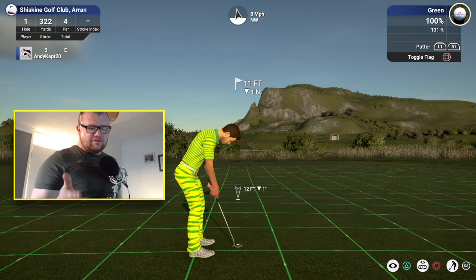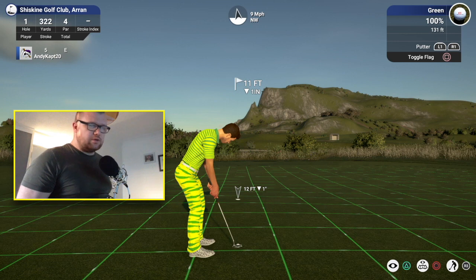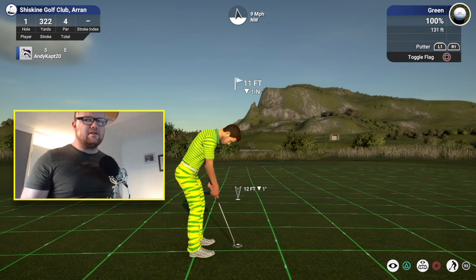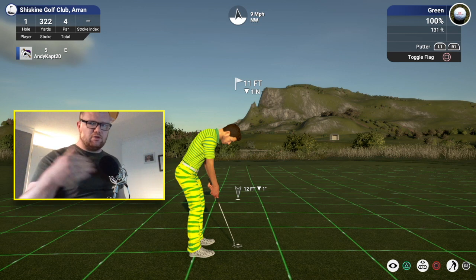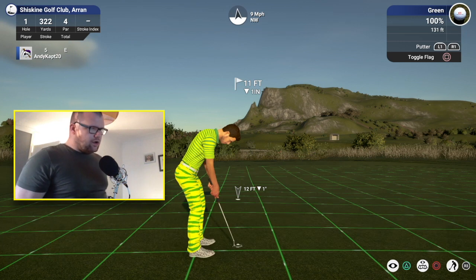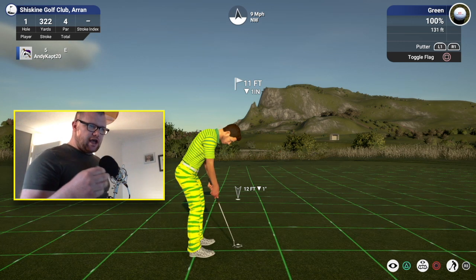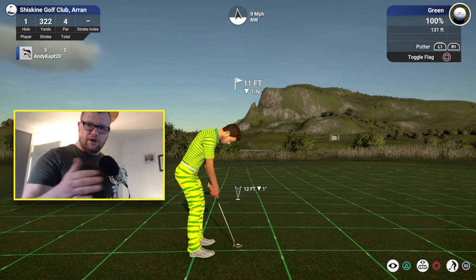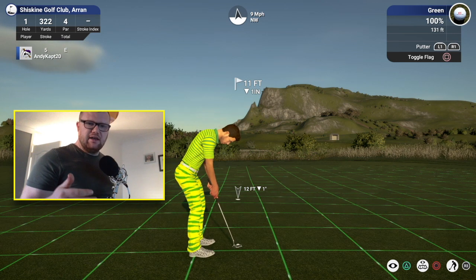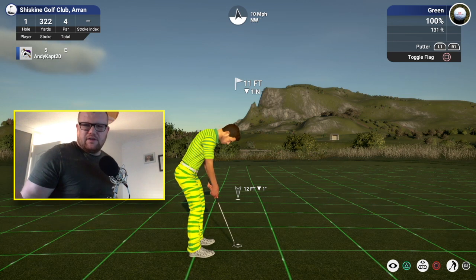We've got a right-to-left break and a left-to-right break. First thing you're going to do is when you first load up your putt or come into your putt — this is a 12-footer, this is easily missable, one I struggle with between 10 and 15 feet. So when you start to get used to how these putts move and how the ball moves, you're going to have more of an advantage in just putting your club where you think it's going to go. 19 times out of 20 it's going to work.